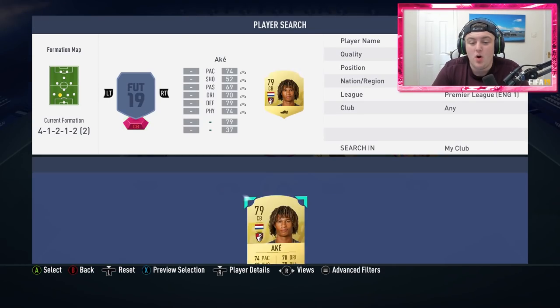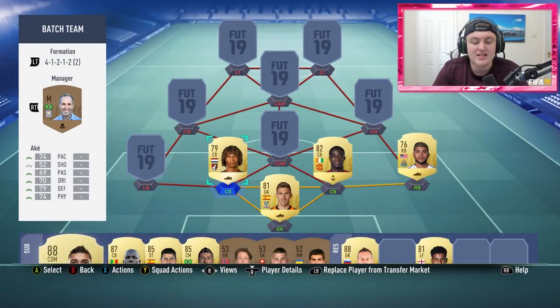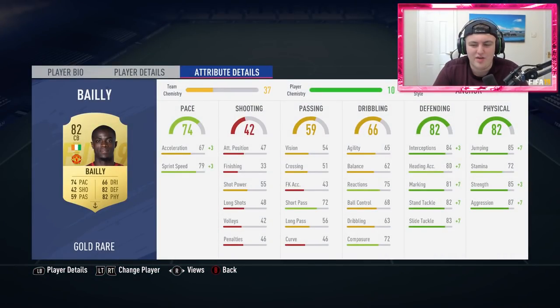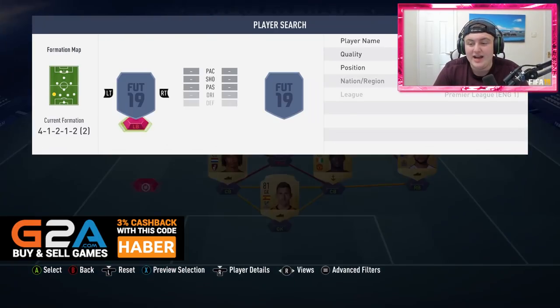Over at left center back we have got Nathan Aké. On the cheaper side — similar stamina which is disappointing — however really good jumping stat, decent strength, decent aggression, and good standing and slide tackle stats. If I was to put a chem style on I'd put Anchor, which seems to be the best chem style for center backs in this game. Eric Bailly is about 10k now and Aké is about 1 to 2k.